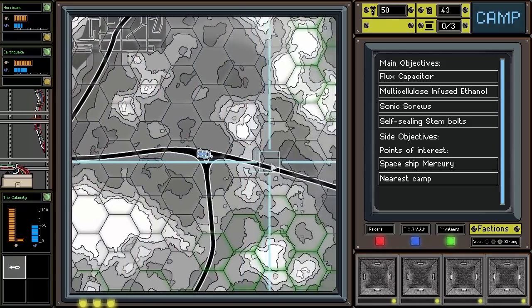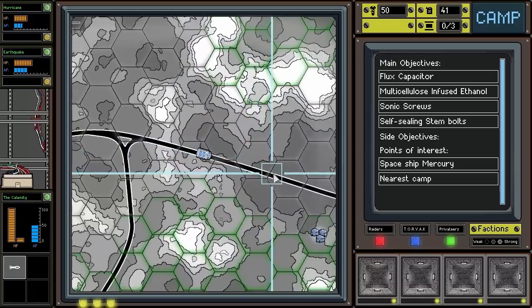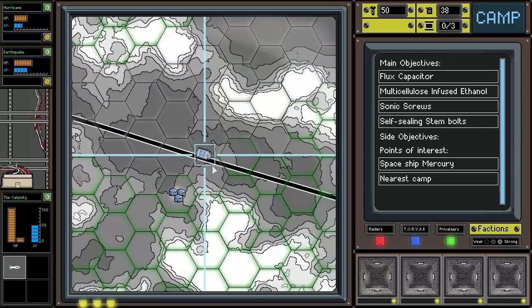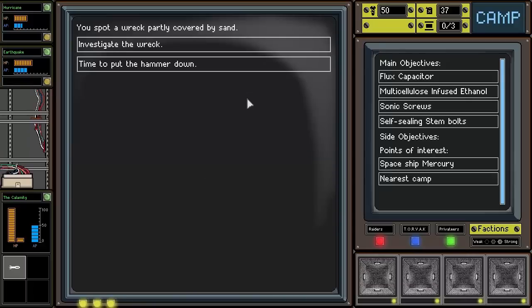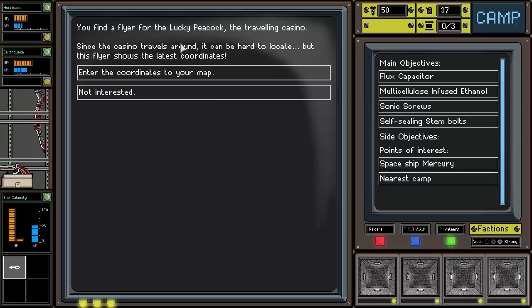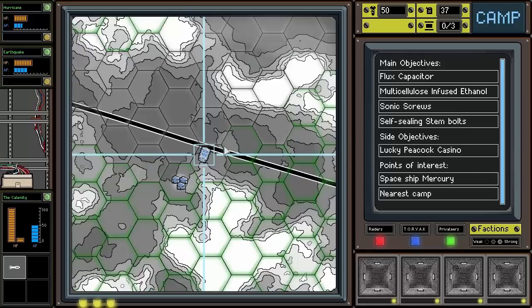We want to find some easy combat early on, try to get some lucky breaks, get some nice resources so we can start upgrading and find camps with interesting upgrade items. We spot a wreck partly covered by sand. We investigate and find a flyer for the Lucky Peacock, the traveling casino. Since the casino travels around it can be hard to locate, but this flyer shows the latest coordinates. We'll add them to our map in case we want to go there later.